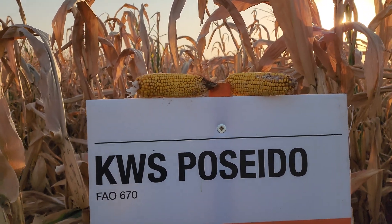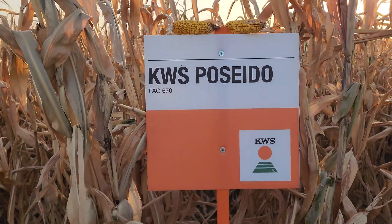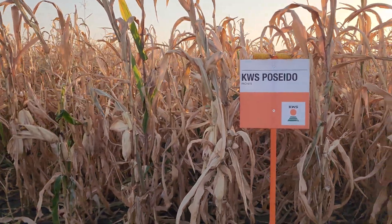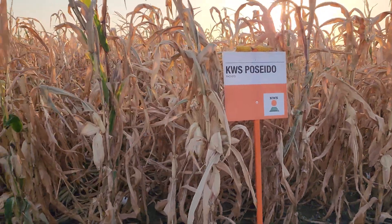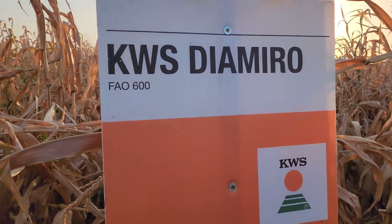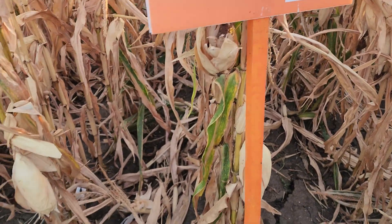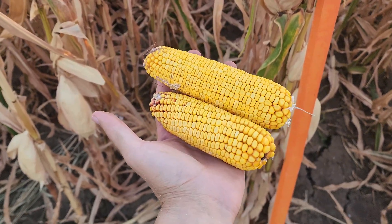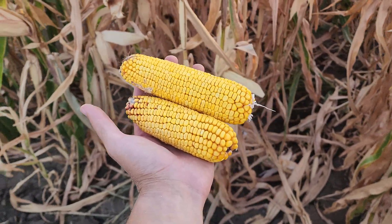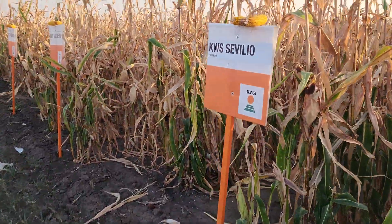This is what I say every time: the disadvantage of very mature hybrids on the market is that if you plant mature hybrids you need to be sure you have enough resources — enough nitrogen, enough water to feed them. Otherwise you cannot open the potential. Same with Dia Miro FAO 600 — pollination is okay but at the end it's moderate performance, and some ears are really small. Not the results we want for FAO 600.